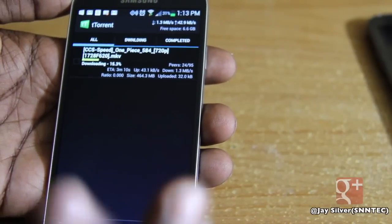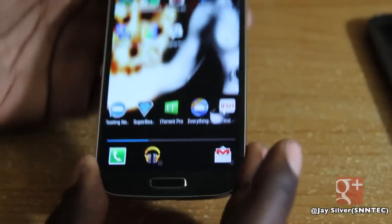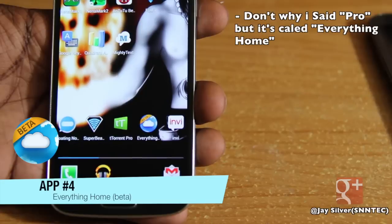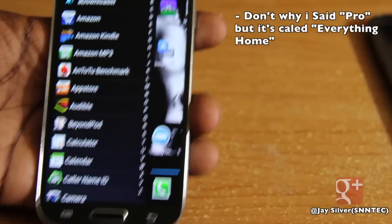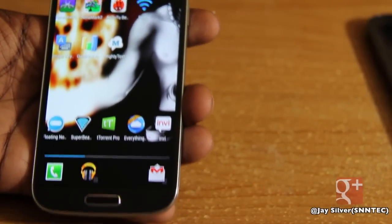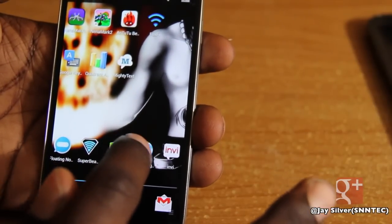That's app number three on my top five Galaxy S4 apps. Moving on to app number four: Everything Pro. This is a beta app and it's another launcher, like Nova Launcher and Action Launcher which I'm using here. What this app is supposed to do is make your phone search everything for whatever you're looking for. It's kind of hard to explain, but let me just demonstrate it.